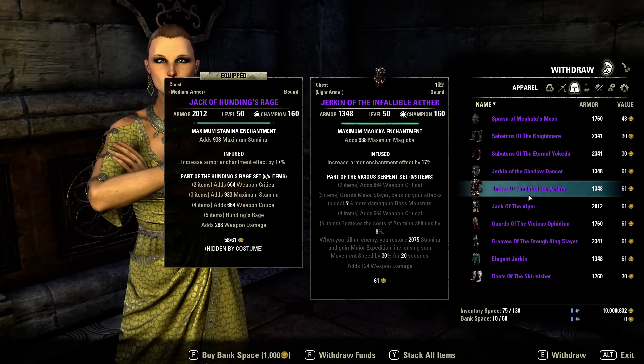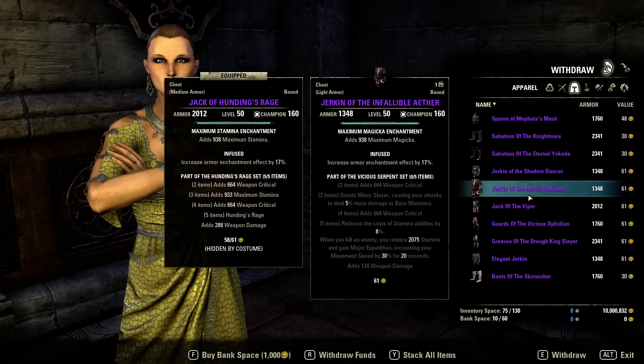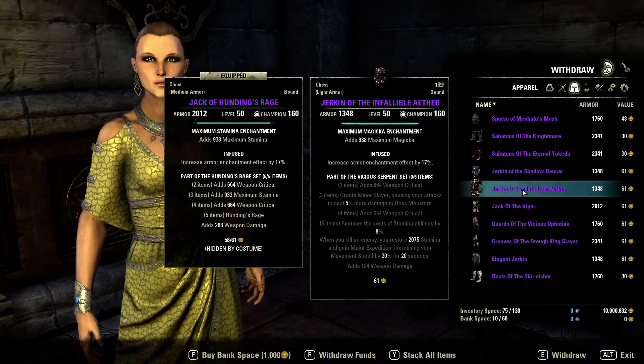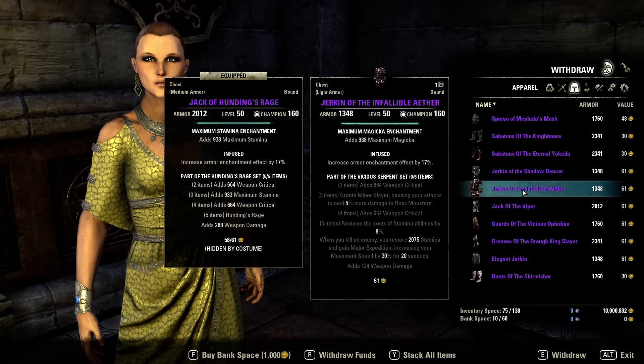Vicious Serpent set: it also gives Minor Slayer, increasing damage on bosses. The 5-piece bonus reduces stamina costs, which is cool, and when you kill an enemy you restore 2k stamina and gain Major Expedition. This used to give a 75% increased speed buff, so they changed it to the Expedition buff. It's a shame they removed those unique buffs. This will be the best set for grinding because it gives 2k stamina on every dead mob — that's a lot.